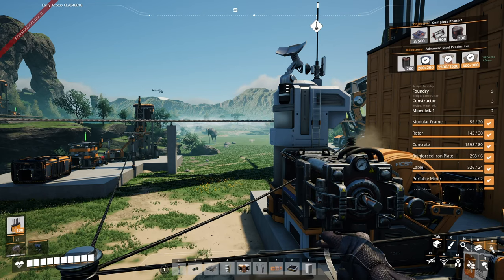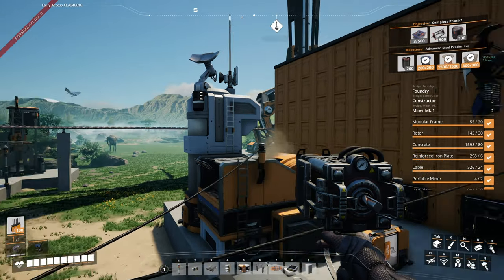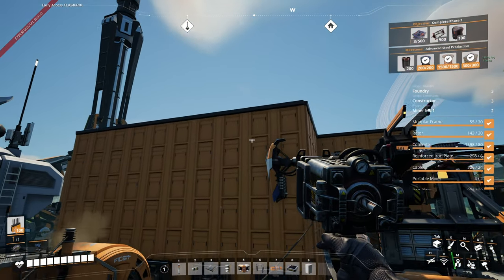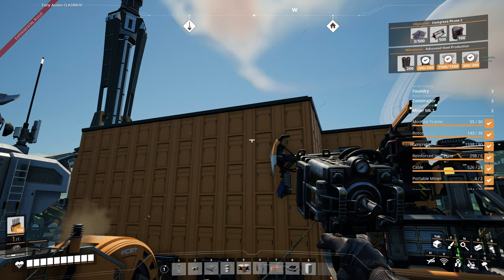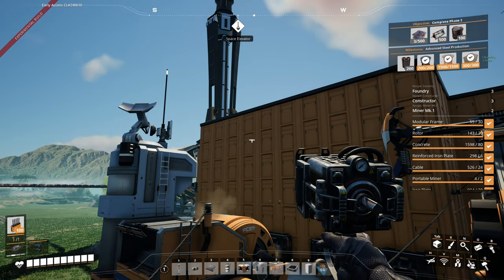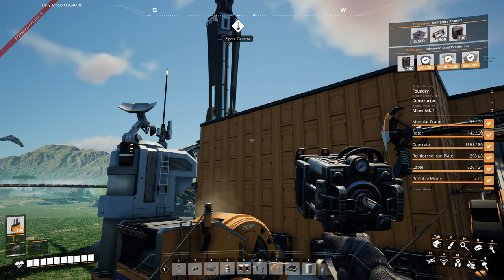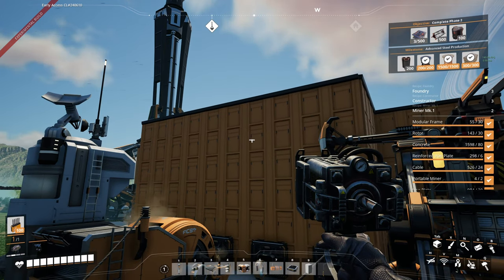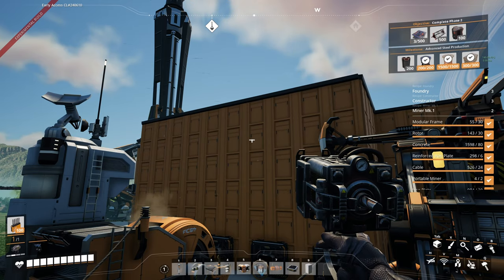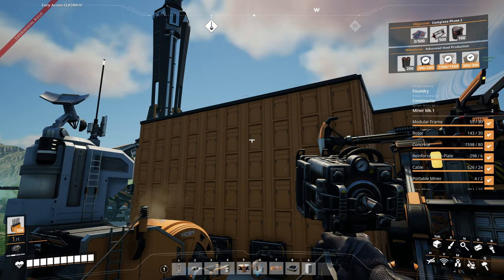Hello, ladies and gentlemen, welcome back to another episode of our Satisfactory let's play here on Update 8. I have finally finished putting walls, and I even put a roof on our starter factory. It still has no windows because we still have no courts, but you can't have everything. It's an actual building now, so that's great. Although it's probably going to get a rebuild for the third time in a few days, so we'll see how long this stays as it is.